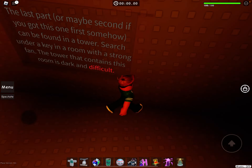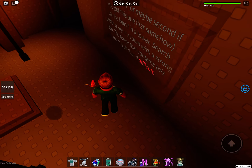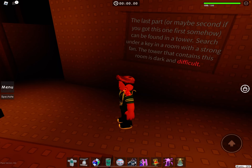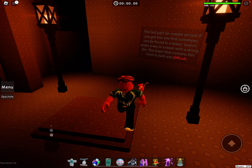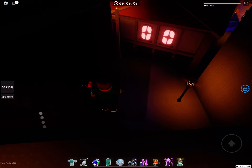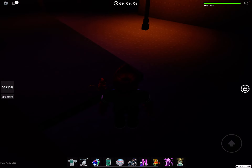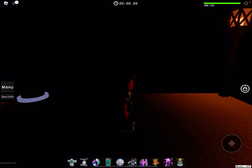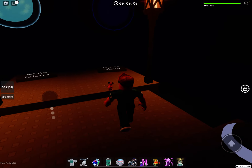The last part's clue is that you need to go to the tower Lose Your Zeal — I'll do a guide on that soon if you want. It's a difficult tower. Now you can just reset your character, and then I'm going to head to the tower island.